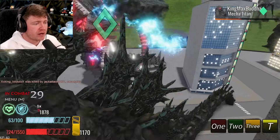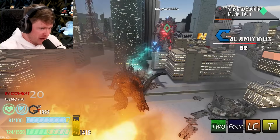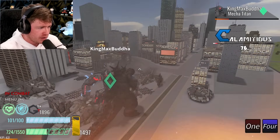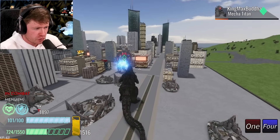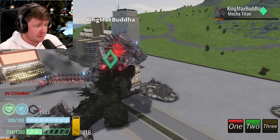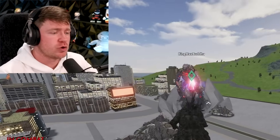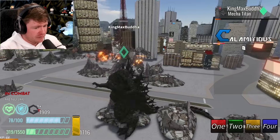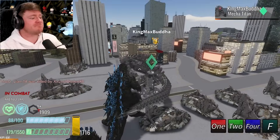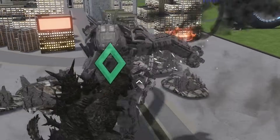MechaGodzilla in this game is so OP, it's not even funny. We're gonna try our best though — MechaGodzilla bouncing off the spine, come on! Finally I hit the number one move and it grabbed. What makes the number one move with Godzilla Minus One grab? I ain't got a clue. We almost have the meter built, but also we're almost dead, so I don't think we're gonna wait. Let me heal real quick — nah, I knew he was gonna grab me, I had to at least try.